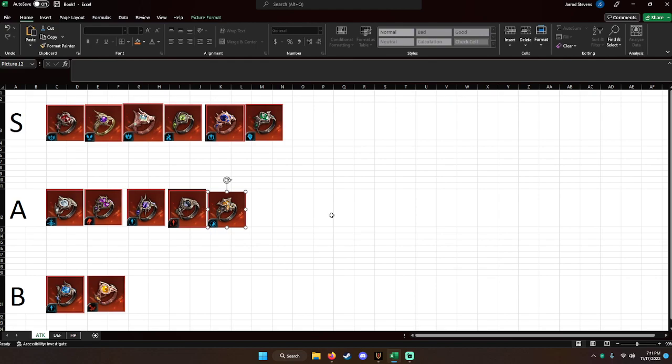Now B tier. Indomitable: reduce damage taken, increase ult gauge. The second half is good for your attackers, but the first half is basically tank stats. It doesn't really make sense for your attackers — unless you're putting them in the front line and auto-targeting does its thing. Everything in the tiers above is better than Indomitable for attackers.